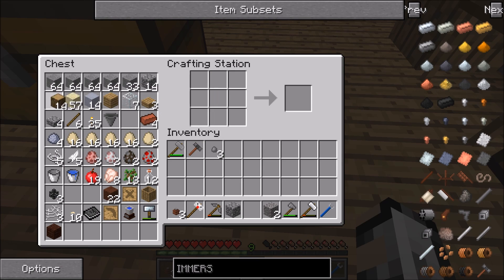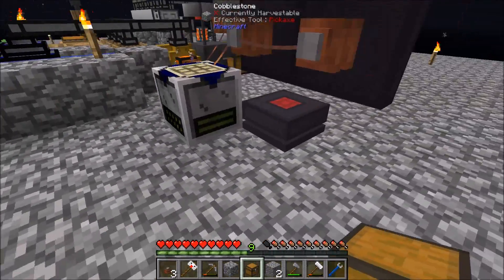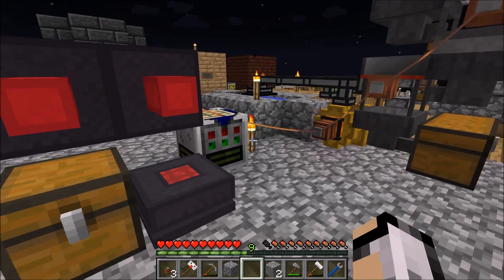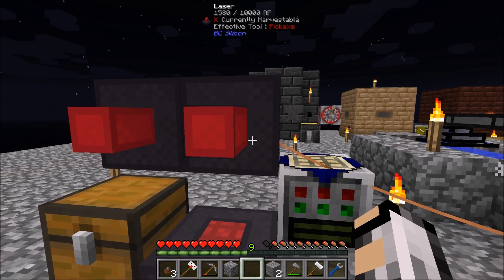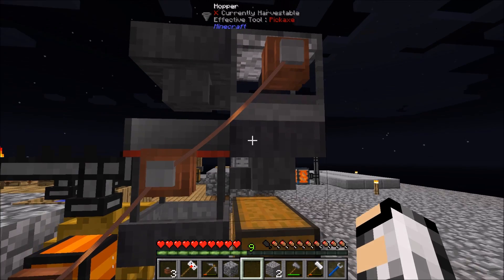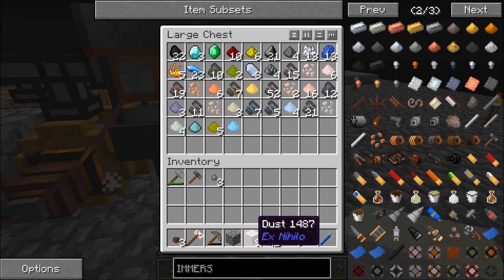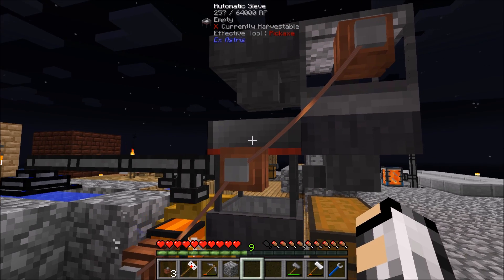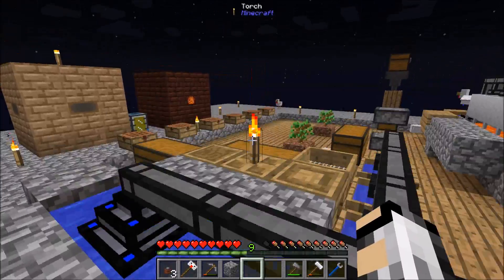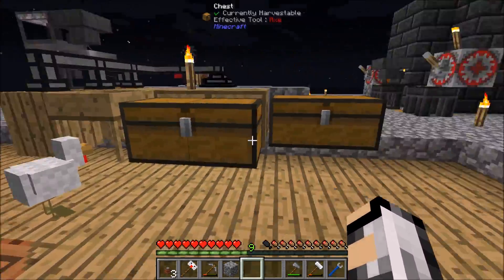I want a chest next to that for it to output all its items to. Put the chest down there and now we'll be able to craft some stuff. That should be slowly, slowly getting power — very slowly. Because obviously with these machines running here, I'll just stop them for the moment as they're going to be taking all the power.